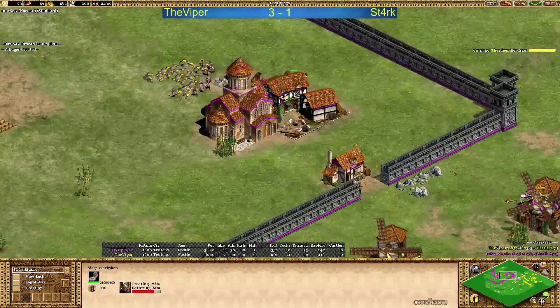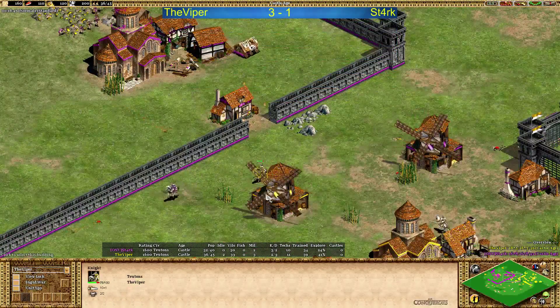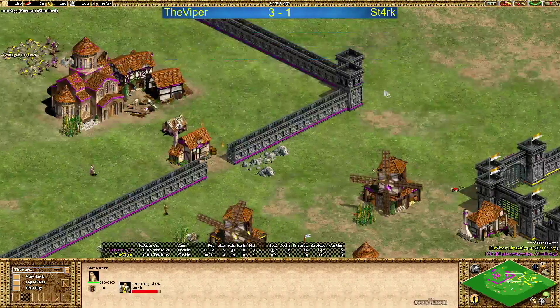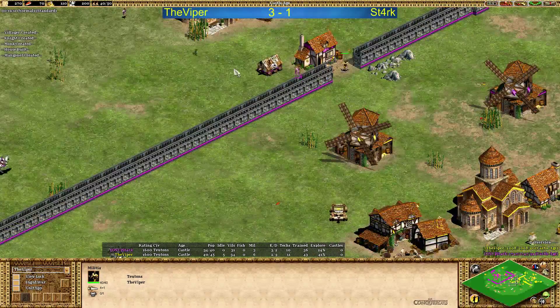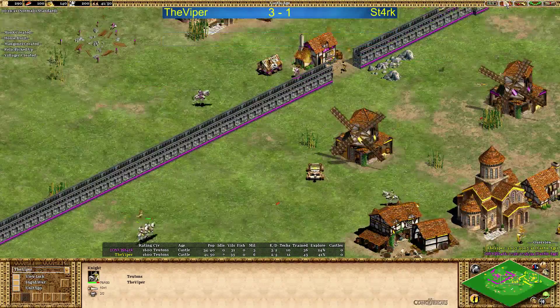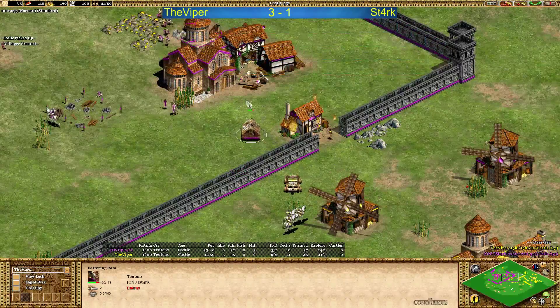Battering Ram coming out for Stark — that's interesting. But Viper has the stable and Stark knows about it. Of course Viper is going to go for the relics. There's one monk out for Stark as well. Forging for Viper — plus one on the militia and the knights. Mangonel is out, and I think Mangonel is a way bad idea here.